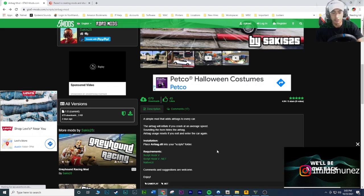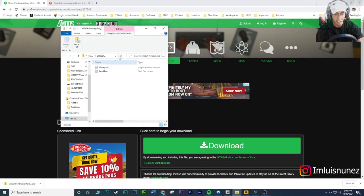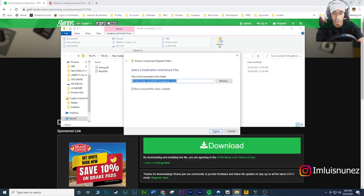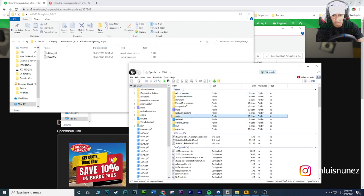To install it, first make sure you have ScriptHookV and ScriptHookV .NET installed. Click the download link - I'll have it in the description as always. Once you download it, open it up. You're gonna get this window - extract it. Make sure you expand the window and you should see this little icon. Make sure the checkbox is checked and hit extract. Once that's open, go to OpenIV.